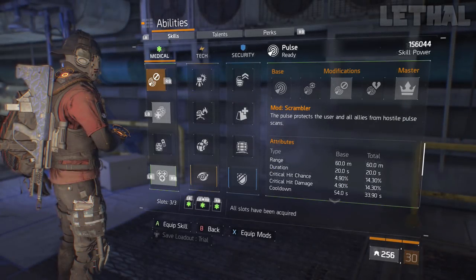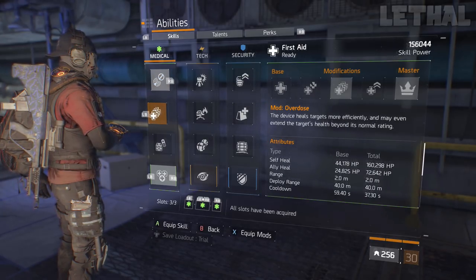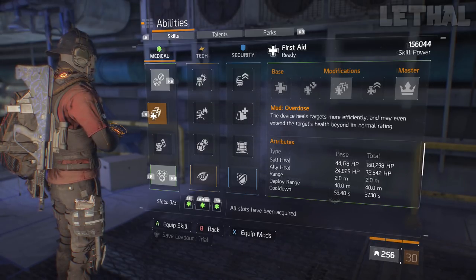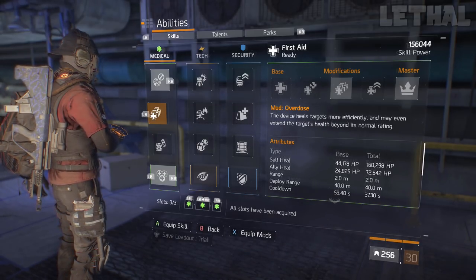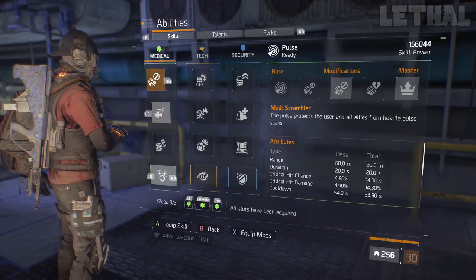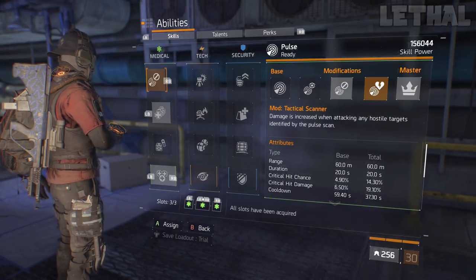Really quickly, I want to show you guys my abilities. This is something I normally don't use — for PvP especially I don't really like using Overdose — but for this build, that's exactly what I'm using. I do have an Overdose for my heal, and I'm also using a Conceal Scrambler Pulse, which can be changed out for the Damage Pulse, the Tathco Scanner.